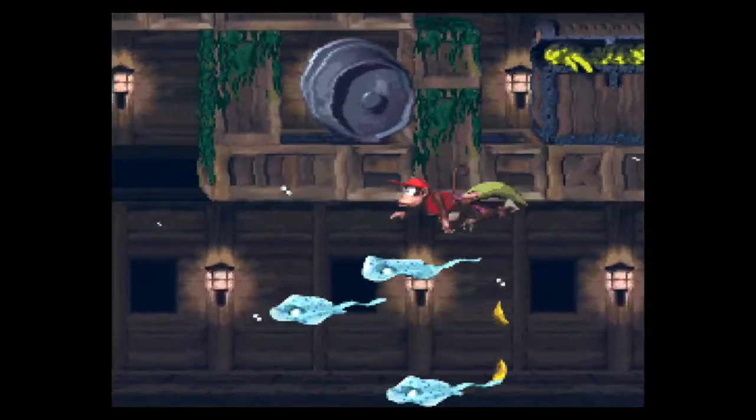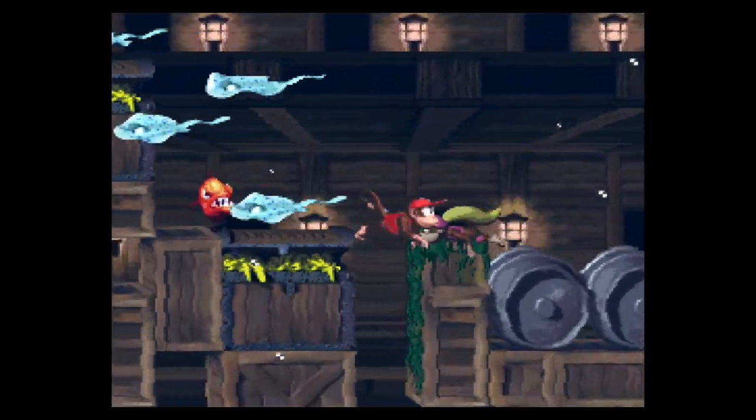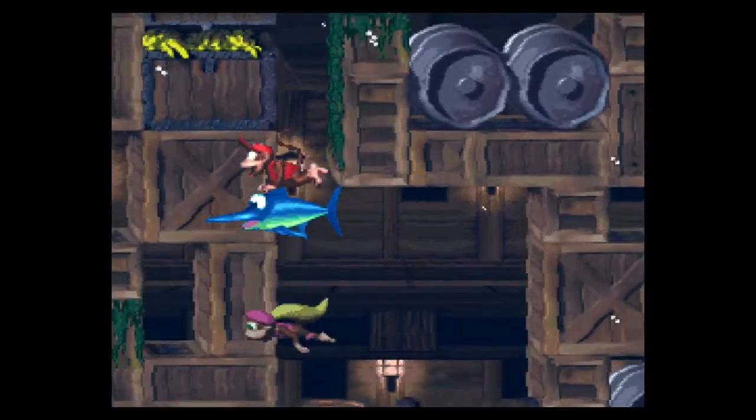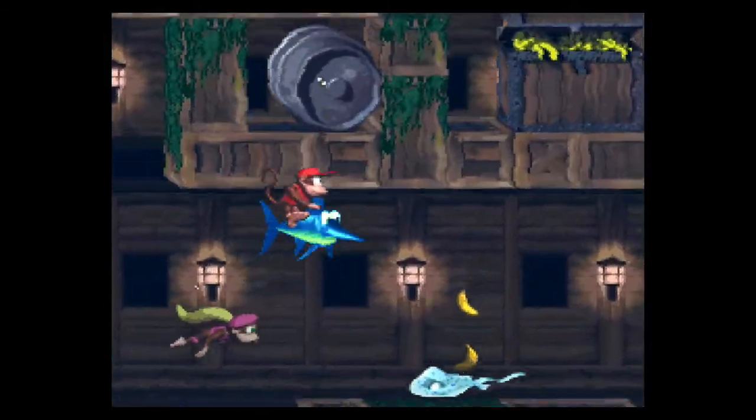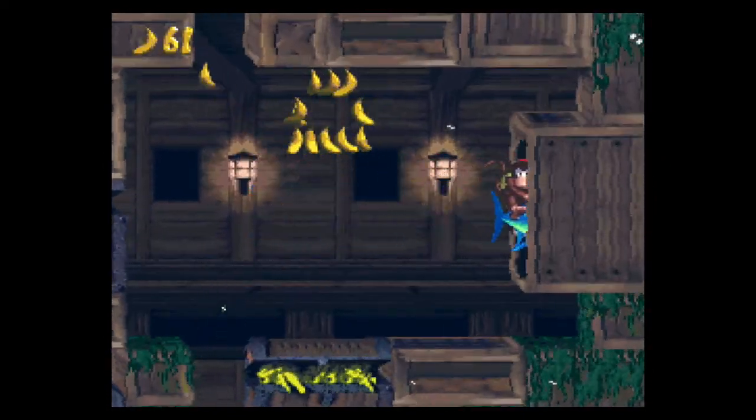This is actually the spot — backing up a little bit. There's actually a really cool thing about this game I need to go over, but we don't actually need to go over it yet because we haven't missed anything. If you miss a collectible, it's actually super easy to hop back into a level and get it and then leave.